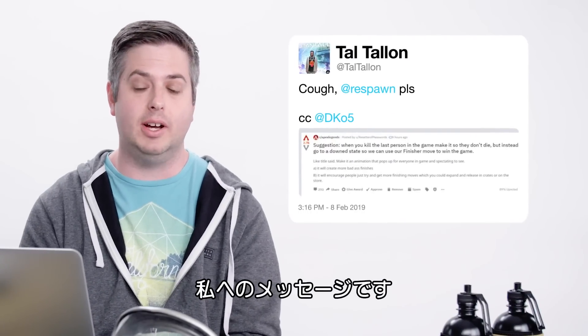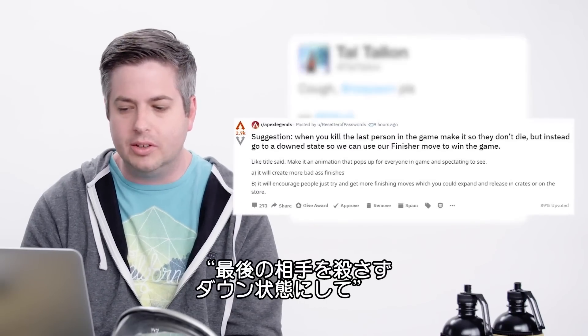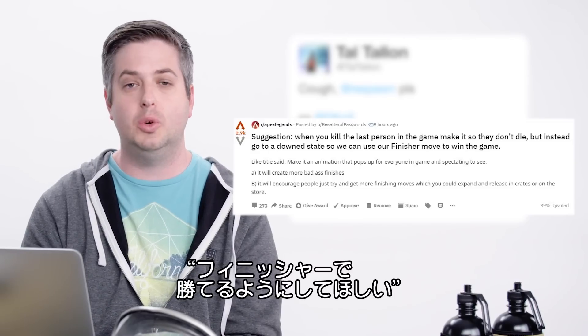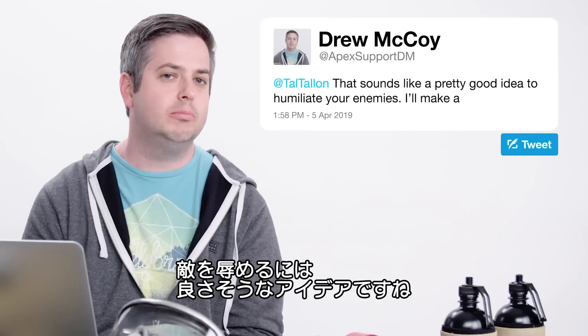CC at DK05 has a Reddit thread suggestion: when you kill the last person in the game, make it so they don't die but instead go to a down state so we can use our finisher move to win the game. That sounds like a pretty good idea to humiliate your enemies. I'll make a note of that.